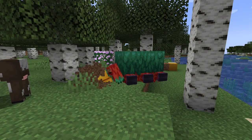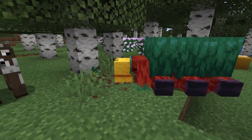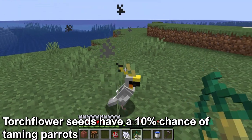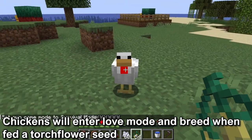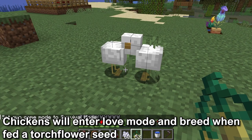Once you've got Torchflower Seeds from the sniffer digging them up, there are multiple uses for them. They can be used like other seeds. Torchflower Seeds have a 10% chance when fed to a parrot of taming them. Chickens can also be entered into love mode and breed with another chicken when they are fed the Torchflower Seeds.